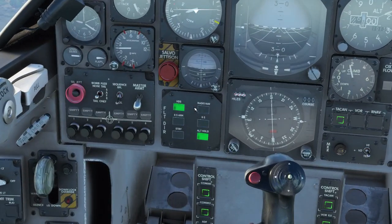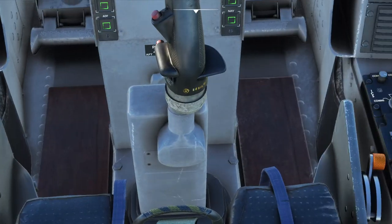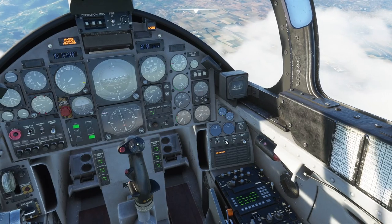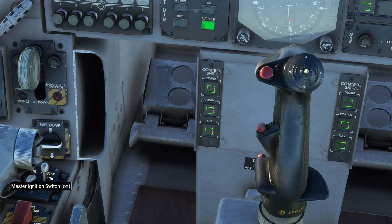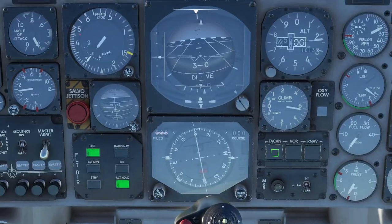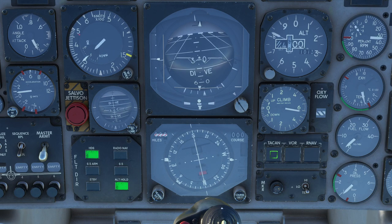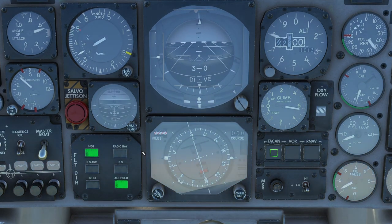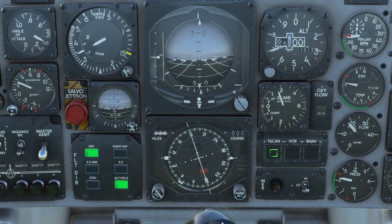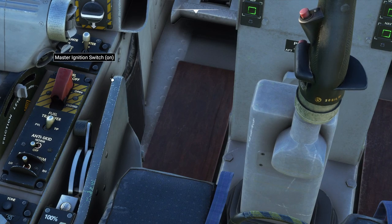So what about this autopilot business? There's a lot of stuff — oh, I just cut the fuel. Oops. Now I'm going to have to figure out how to start the thing. Master ignition switch — did that work, or is it just spooling? I think it worked. I might want to pull up though. That worked. So if you happen to accidentally toggle the fuel cutoff, the master ignition switch seems to work pretty well.